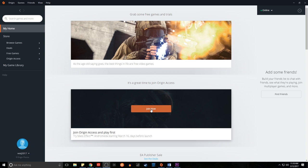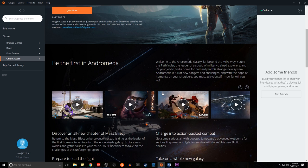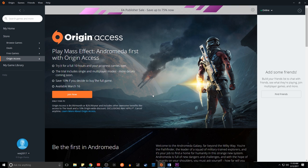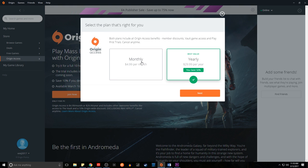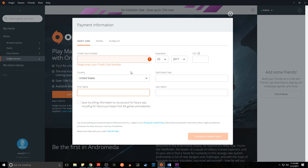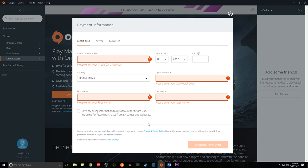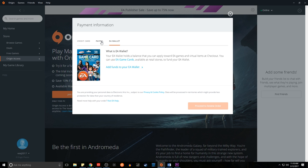If you're on PC, you'll need Origin Access and the process is very similar. When you open the Origin app, one of the first things you'll see is an Andromeda banner — click 'Join Now' and it'll bring you to a screen with a big orange button. It'll ask if you want the yearly or monthly plan — definitely pick monthly unless you're a long-term EA fan interested in more EA games. After entering payment, there should be a Game Trial section where you'll see Andromeda. Note that there does not appear to be pre-loading on PC at this time, but it will unlock on the 16th regardless.